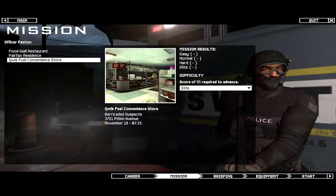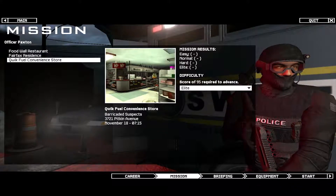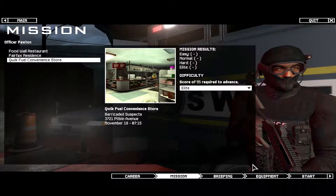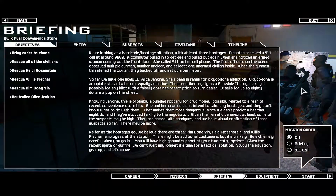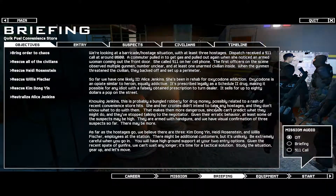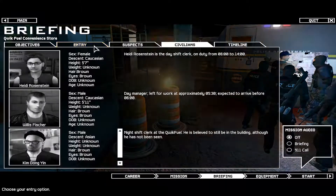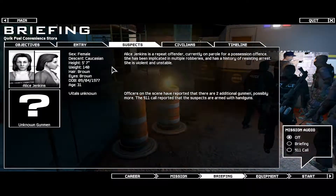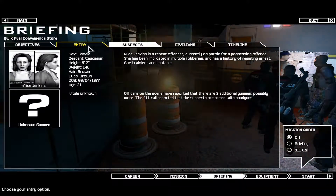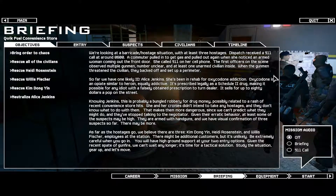Hello everyone, welcome back to SWAT 4. This is the Quick Fuel convenience store mission, the third mission in the game. I don't remember the briefing too much, but we have three civilians to take care of, only one confirmed suspect — the other two or three may be gunmen. We have only one entrance, so that's pretty much it.